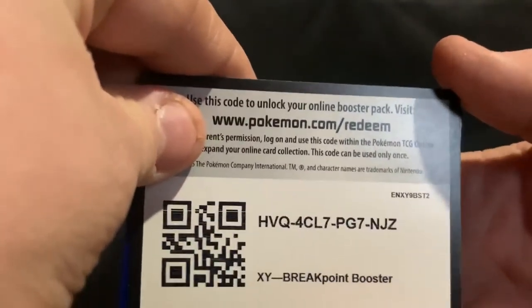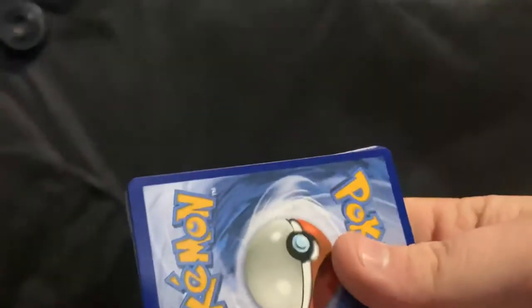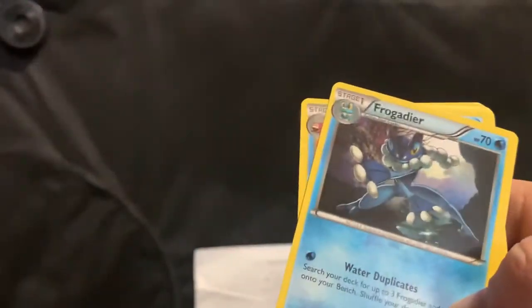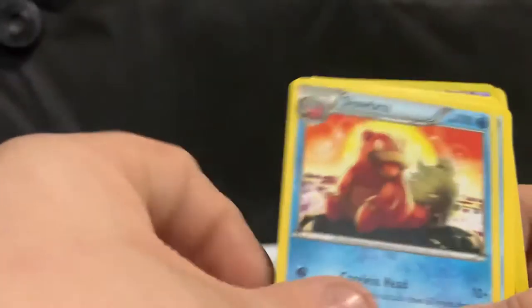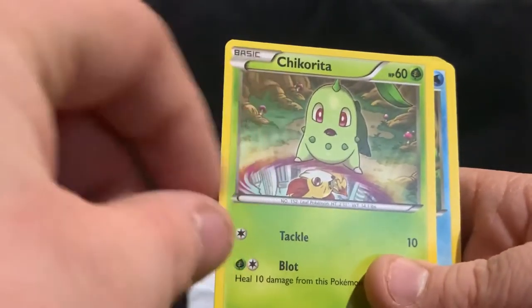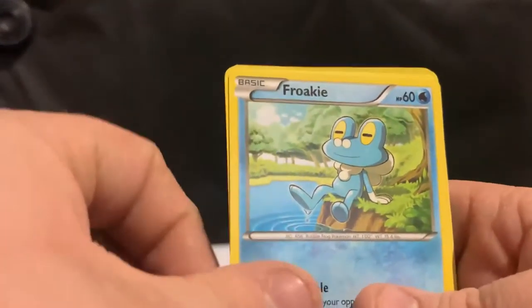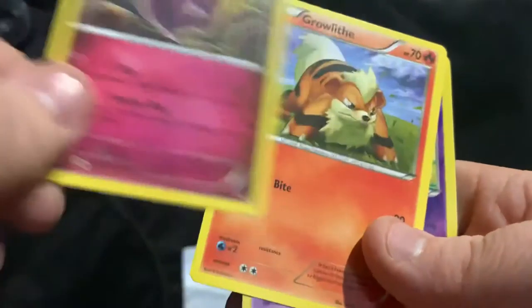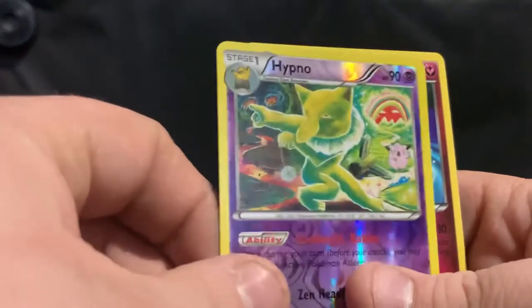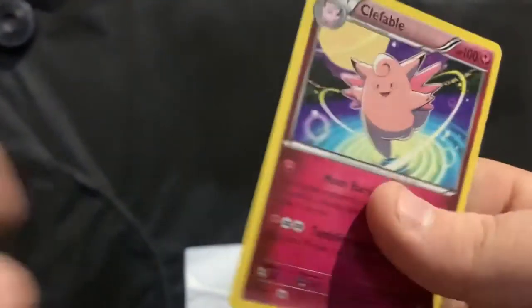Here's the code card for the next pack — Breakpoint booster pack. Here's three. I have a Lapras — ooh, that artwork. The diver there, it's pretty nice. A Frogadier, a Slowbro, Shellder, Chikorita — look at how surprised Chikorita looks at the Fennekin. A Froakie, Clefairy, Growlithe. Ooh, Reverse Holo Hypno — see that little rainbow in the background with that Clefairy. And Clefable.